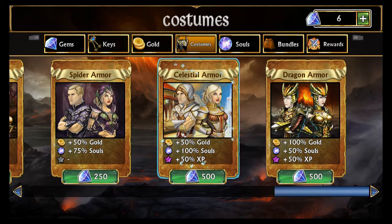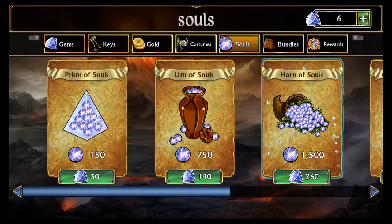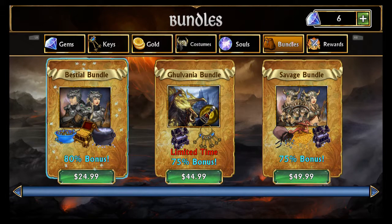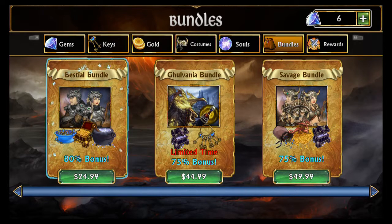These are costumes — they apply different bonuses to your character. The most expensive one is Dragon Armor, and there's also the Celestial Armor which I believe is new. They do have support for this game — they keep it up and have different events going on. You can also buy souls with gems, which is probably the best way to spend gems, to be honest. They have limited time bundles — there's one when you first start out that's five bucks and gives you a bunch of gems, souls, gold, and an armor set. That's the one I would suggest you buy — it disappears after you buy it once.